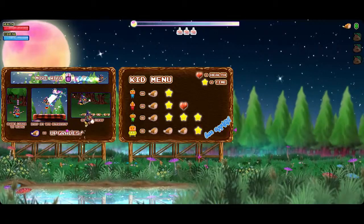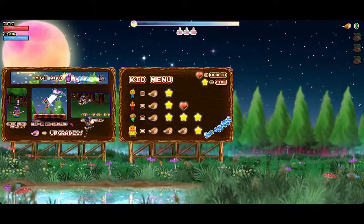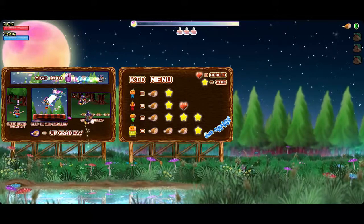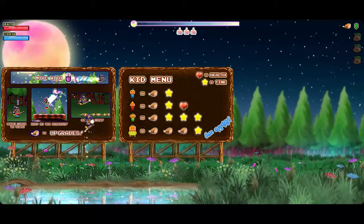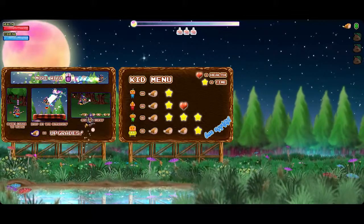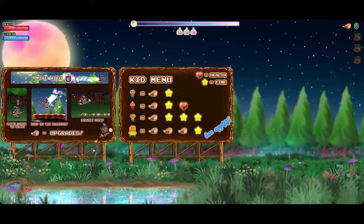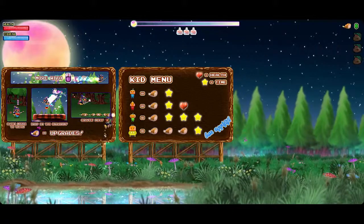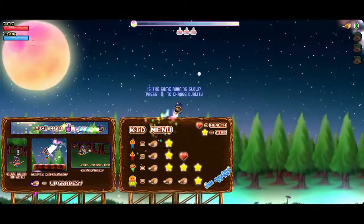So, kid menu: blue kid gives us meat and extra time, red kid the same but also some health, and the big ones give you a lot of meat, and the green ones give you a lot of time. I probably won't remember that, but the meat can be used to upgrade — we don't know how yet. Alright, we've also got health and stamina, so let's just head off.